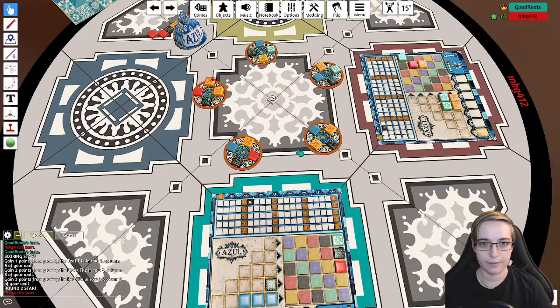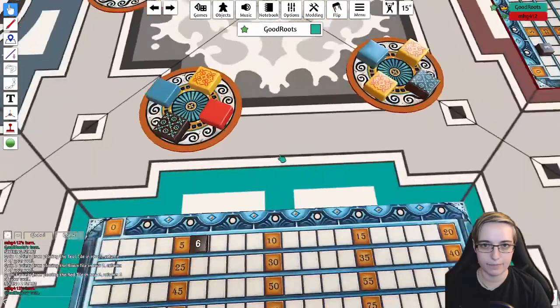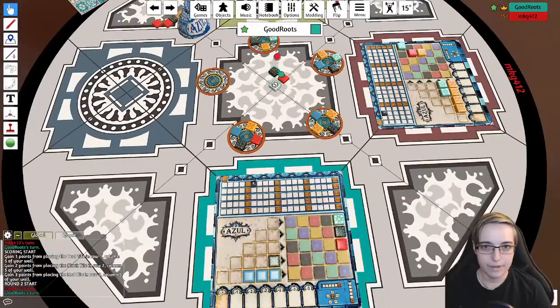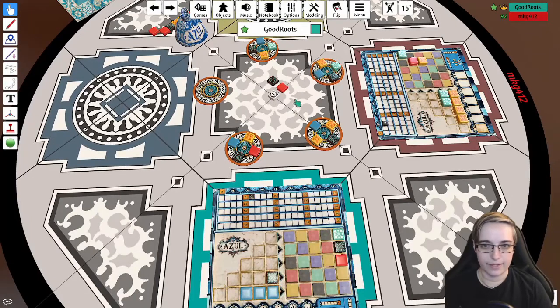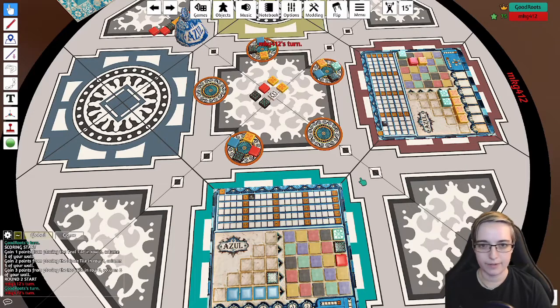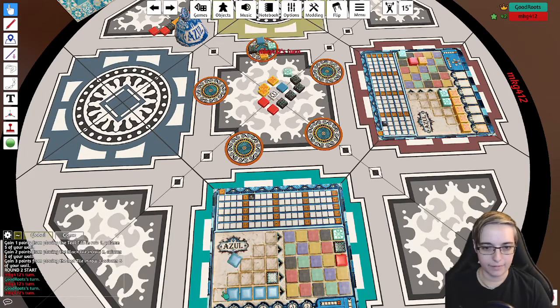Mel will pick up her first tiles — she's going with yellow. She did the same thing I did, trying to complete a row on the bottom. Smart move, Mel. I need a yellow, but I also need to get rid of this black row I have. So I'm going to start with the blue and drop it down to see if we can complete the bottom row. Mel's completed her bottom row right there. And I'm going to take this last blue — I think we're going to be in a fight over who's going to have to pull from the middle first.